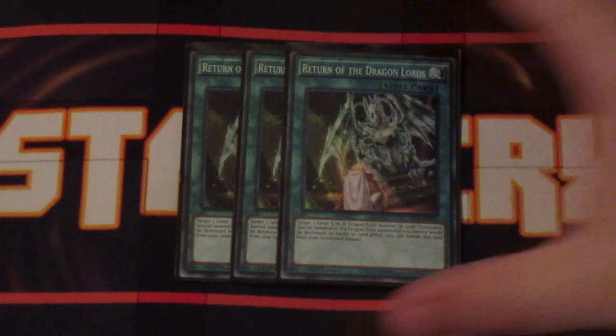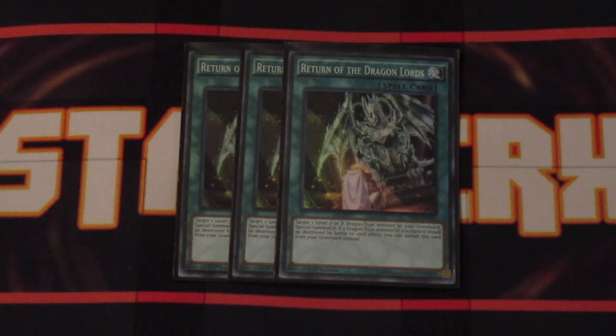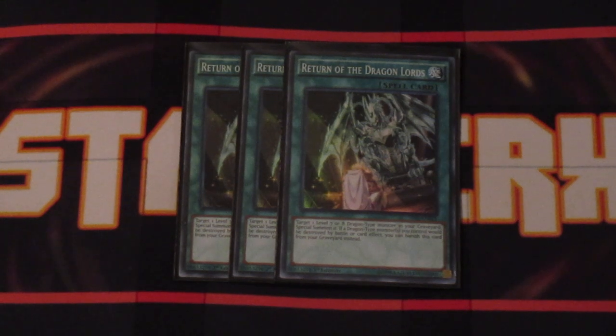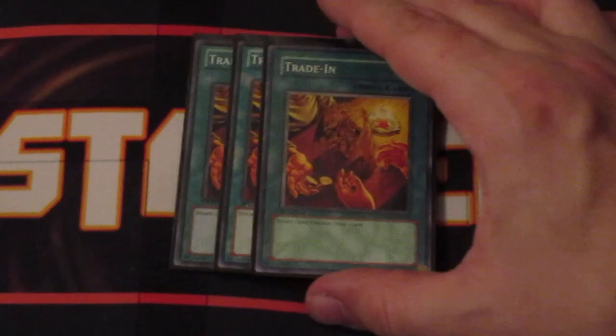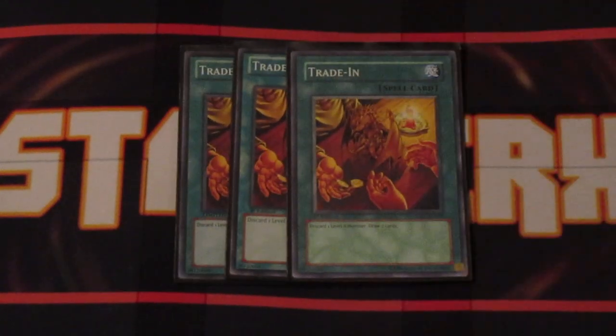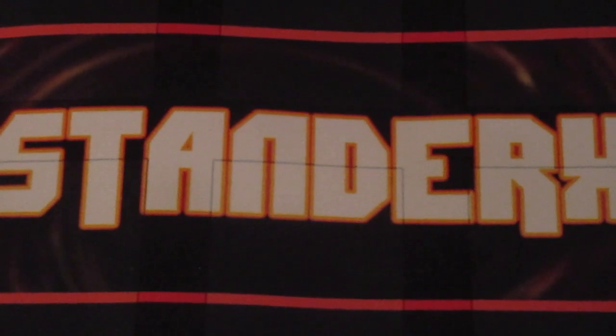Three copies of The Return of the Dragon Lords — it's a staple in any Dragon deck that specializes in Level 7 or Level 8 dragons. It allows you to special summon them back from the graveyard onto the field, and if there's a copy in the graveyard, you can banish it to protect all your Dragon-type monsters from being destroyed by battle or card effect. And of course, with all those Level 8s in the deck, three copies of Trade-In. This card does so much work. Discard a Level 8 — specifically the Dangers — draw two cards, pop a card off your opponent's field. All good things.